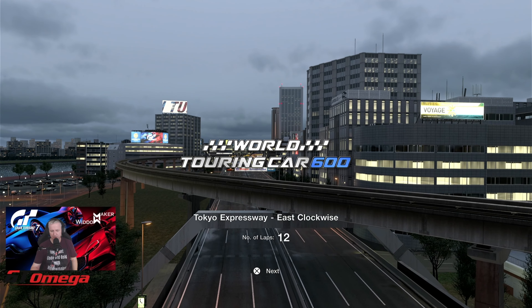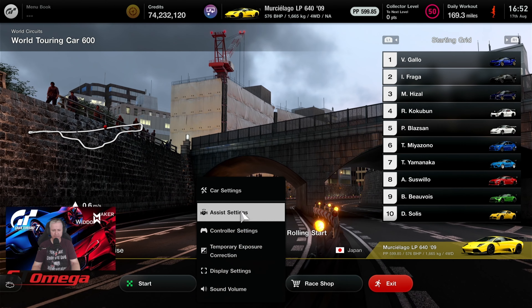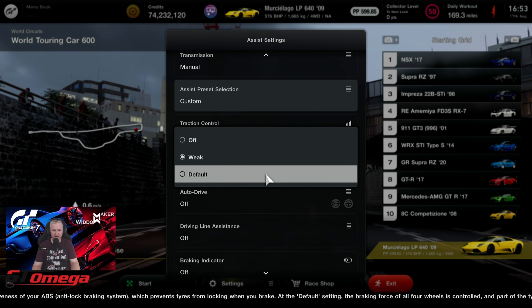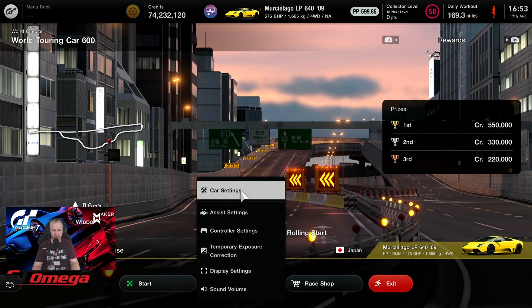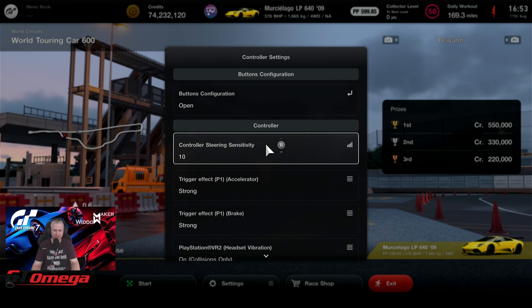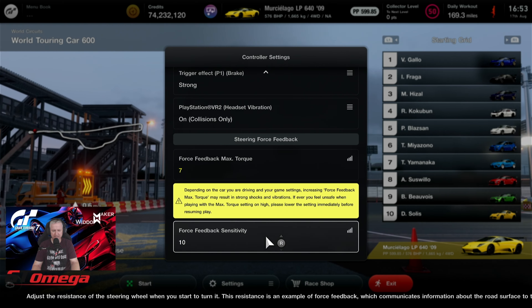For those people that know the race, this is 12 laps. Settings: assists with traction control 1, weak ABS - probably need to go to default really because it's not a race car. Counter-steer assistance is on strong. I'm on a Fanatec GDD Plus on a GTX Stream Wheel. Force feedback max torque 7, force feedback sensitivity 10.